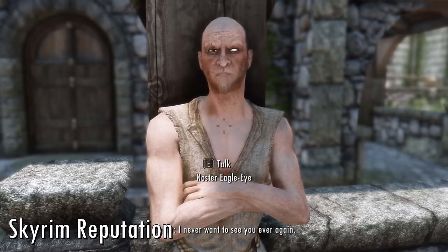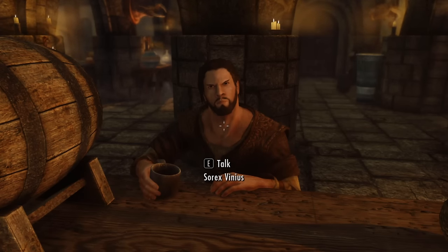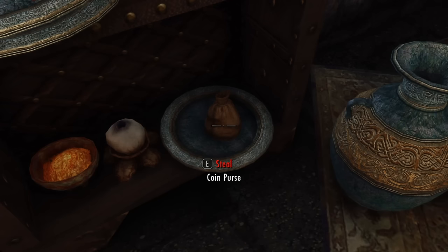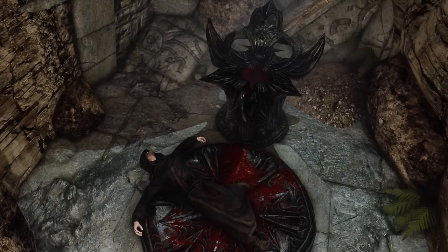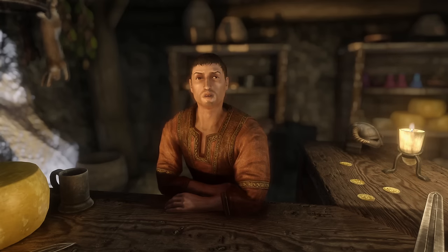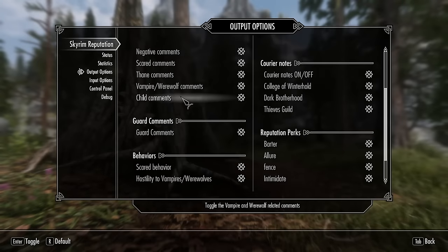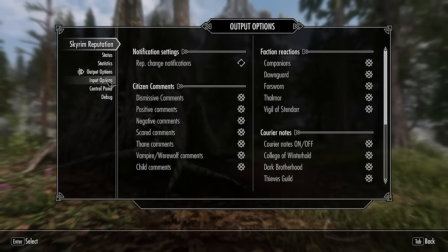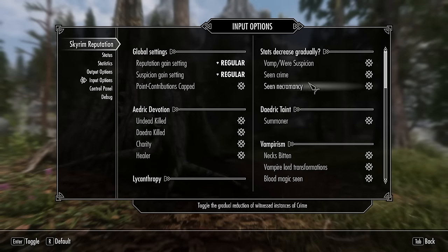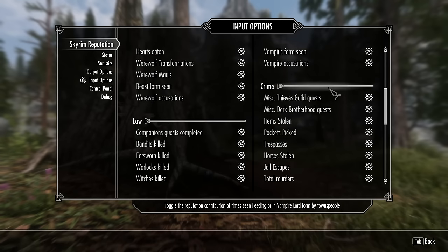Skyrim Reputation adds a karma system into Skyrim with different NPC reactions depending on your behavior. The more you steal, the more you'll be antagonized. But the more you kill and complete Daedric quests, the more you'll be feared. On the flip side, helping people and completing faction quests can make NPCs warm up to you faster and treat you better. There is also a mod menu where you can adjust these attributes manually, but be careful — too much fiddling can create some interesting scenarios.